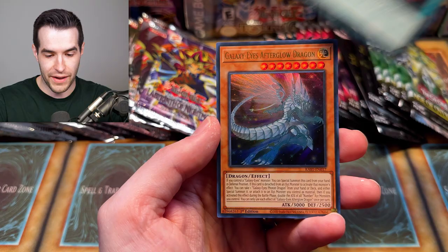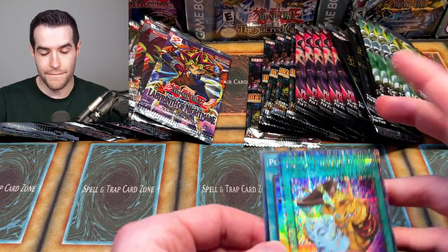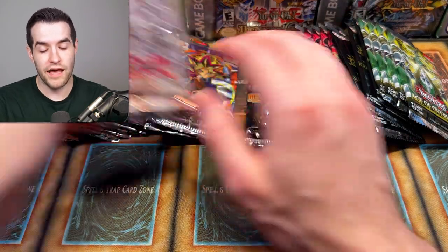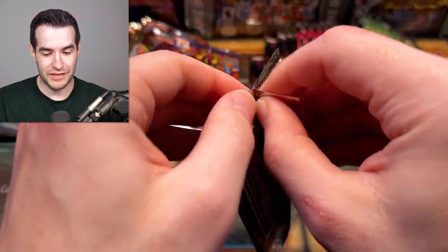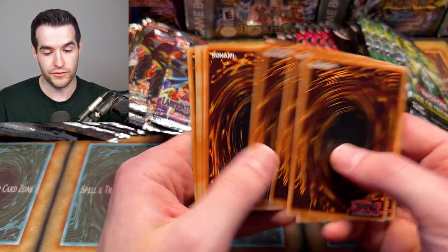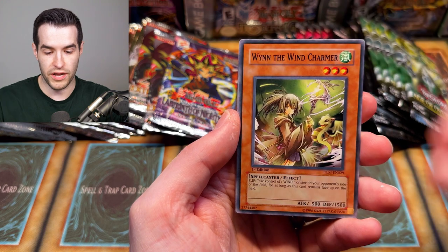Talk about an amazing QCR pull — Galaxy Eyes Afterglow Dragon. That's got to be like 50 bucks or something. The old school is already back on their heels. That's going to be tough to deal with. A Pot of Prosperity super is probably like two, three, four bucks. Then the QCR, which is the best version of the card in the set, gets pulled as well. Pretty amazing.